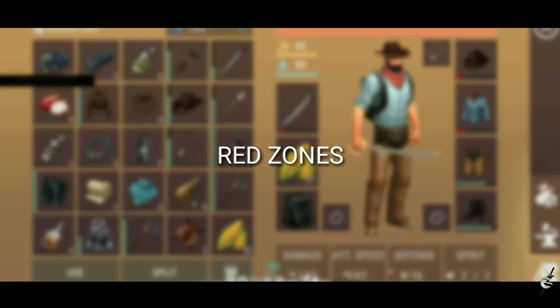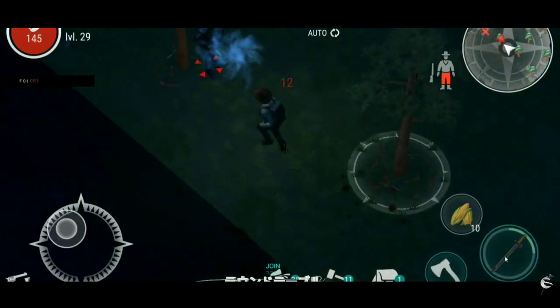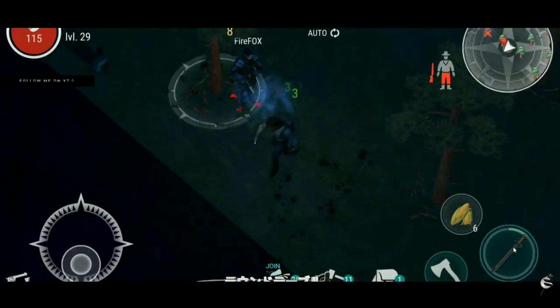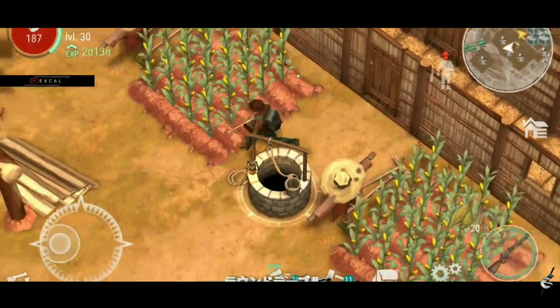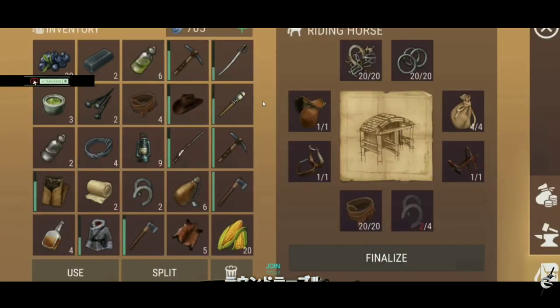Red zones are the fastest way to finish the stables. If you go into a red zone and loot every chest but you're not able to find something for the stable, make sure that if you see an AI, you take them out — because more than likely they're going to be carrying either a horseshoe or something that you may need.